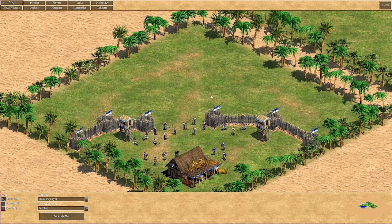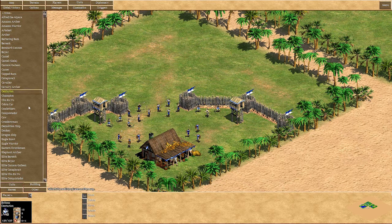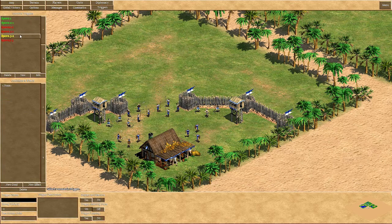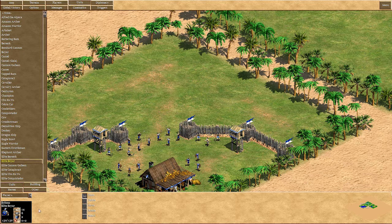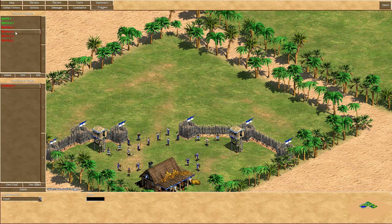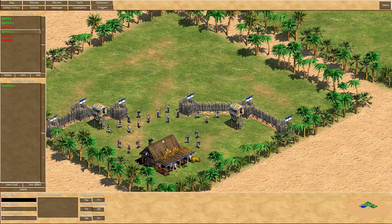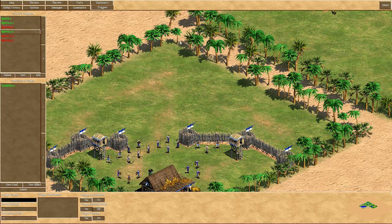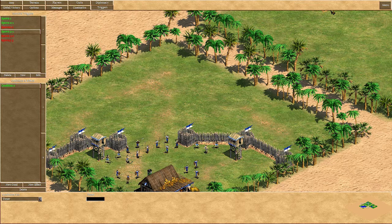Let's move on to the last example — this one is a bit more complex. This trigger consists of three parts. The first one is simply activating the second one as soon as a certain condition is met. In this case we have a little defensive position, and waves of attackers should come in. These waves are based on how much time has passed — so let's say after a timer of five runs out, the next trigger gets activated.